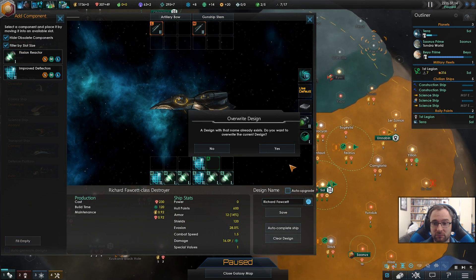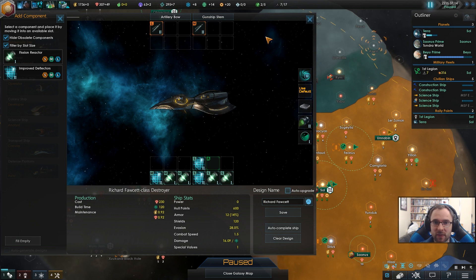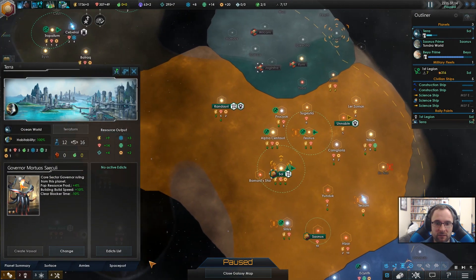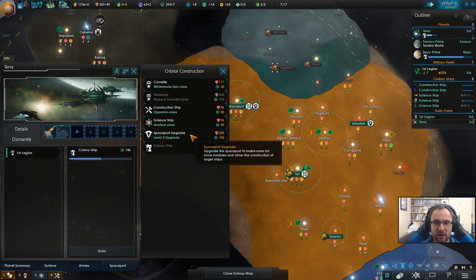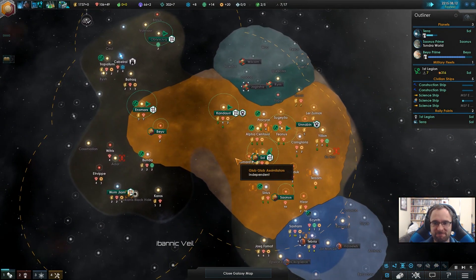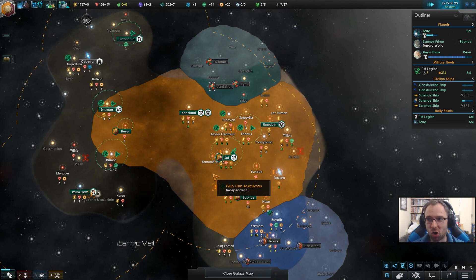There we go, done. When you're done with that, we're gonna be able to level up to level three on the spaceport and build some destroyers. And by that point we'll have four colonies — not bad speed, considering we're only 15 years into the game. Not bad at all.